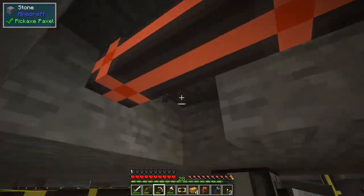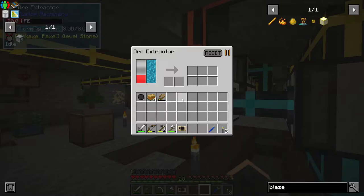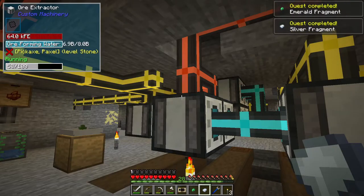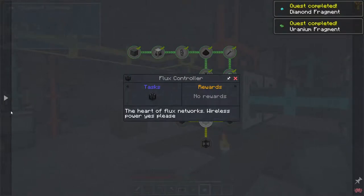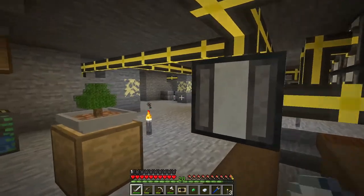Am I using this? Should I be using this? Let's take this off and put it on - now you're getting energy. Let's put you in here. It looks like I accidentally already set this up. Emerald fragment, silver fragment, uranium fragment, diamond fragment - here we go. That's probably all the things we need. Even more ores - yes, brilliant! And we need another fragment combiner.